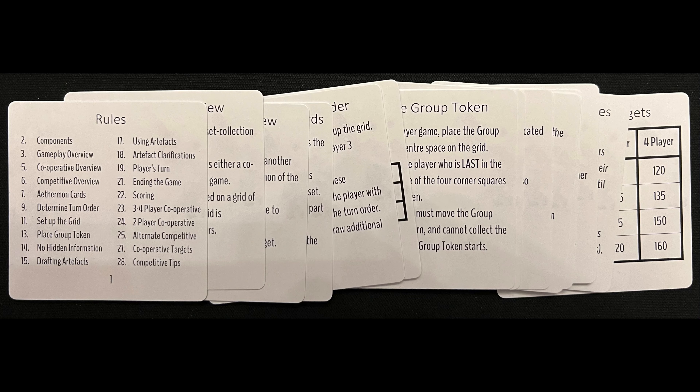It's worth noting that there's no traditional rules booklet included in the box. Instead you have a number of cards with all the rules written on them. This can be a little jarring when you're used to reading rulebooks, but it works well enough, and all the cards are numbered so just make sure you read them in order.